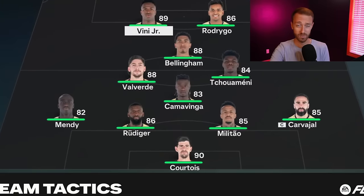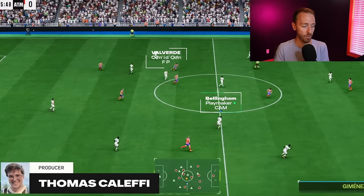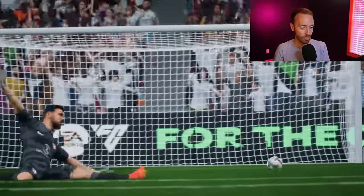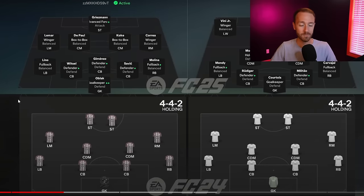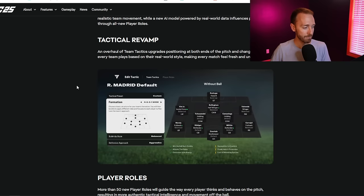We've wanted customization with squads, with formations, with the ability to tell our players where we want them to go on offense and defense. And that is what this is going to give us across all game modes - ultimate team, clubs, career mode, everything, even kickoff. It's nice to finally get some images and to see how this is actually going to look in game.